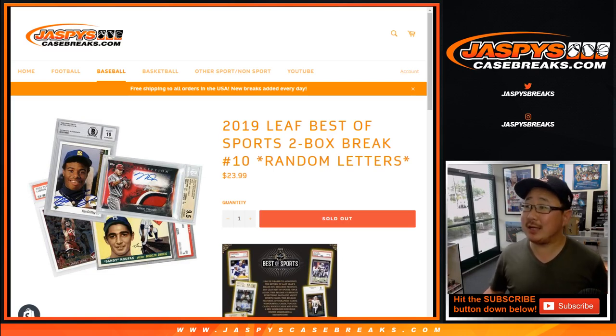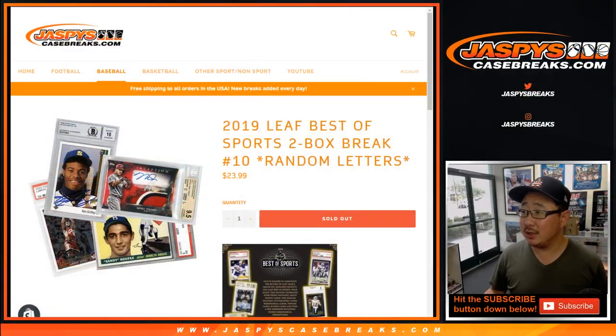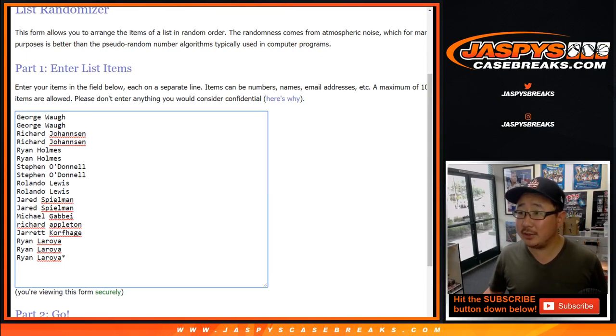Hi everyone, Joe for Jaspi's casebreaks.com coming at you with our last two box break of 2019 Leaf Best of Sports. Random letter break number 10. I don't think we have another case of this, so I think this is it for now, for the time being. Big thanks to everyone here for getting into it.